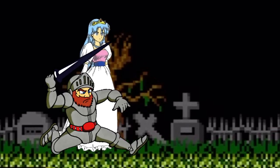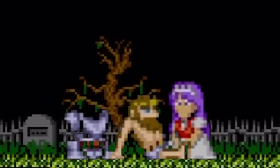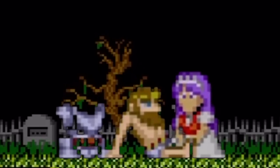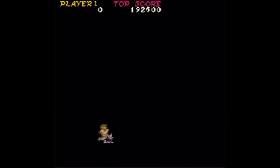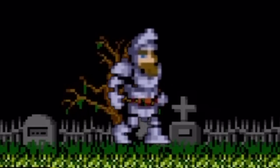Ghosts N' Goblins begins in the outskirts of Demon Village, where two young lovers, Sir Arthur and Princess Pryn Pryn, embark on an excursion for a quickie. While it may seem strange and a bit macabre to get it on in a boneyard, Pryn Pryn is willing to somewhat wet Arthur's strange and amorous appetite by doing some of the old in and out with Arthur's lance on a freshly covered grave. Relationships are all about compromise. With Arthur stripped down to his skivvies and ready to go, he is suddenly cock-blocked by none other than Satan, who swoops in and snatches up Princess Pryn Pryn. Now donning his suit of armor with a bad case of blue balls, Sir Arthur sets off on his quest to save his beloved Pryn Pryn.